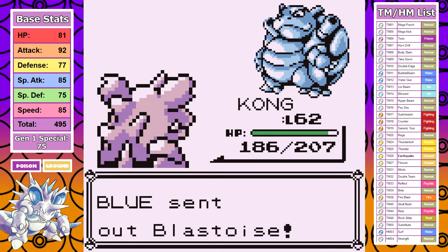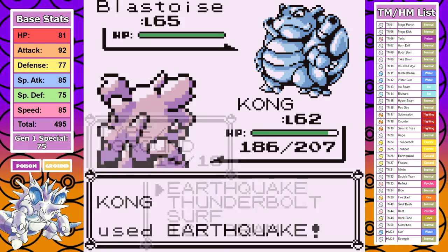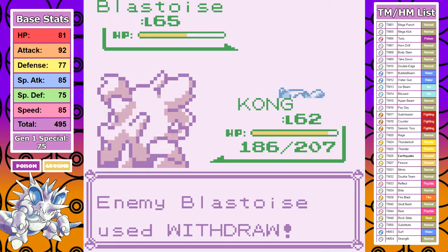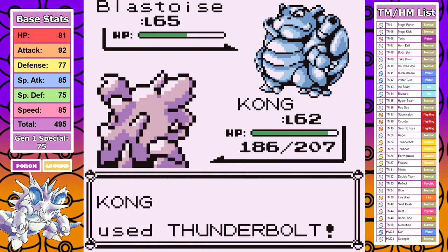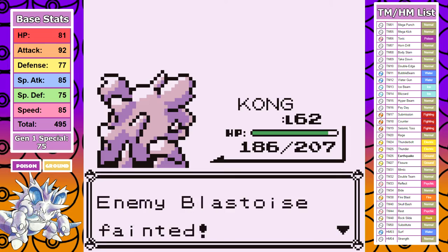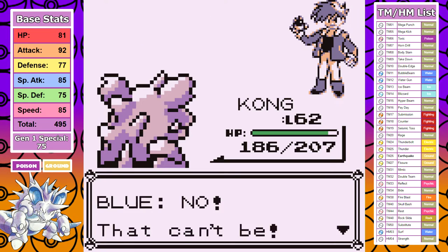Last up is Blastoise, and who knows what we'll get here. I start off with an Earthquake for good damage and prepare for the worst, but it just uses Withdrawal. That means it's time to switch to Thunderbolt, and I finish off the run in style with a critical hit to shut down any potential Hydro Pump shenanigans.